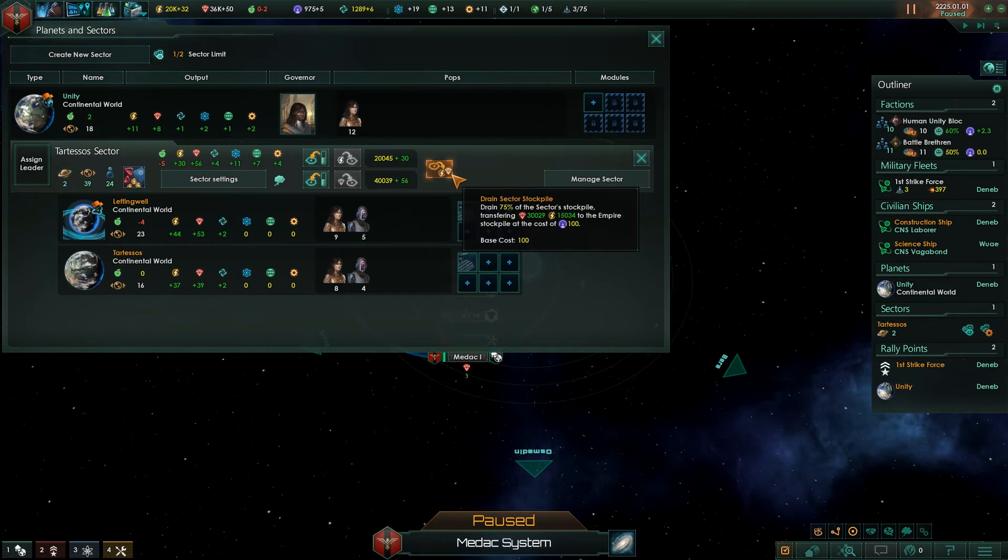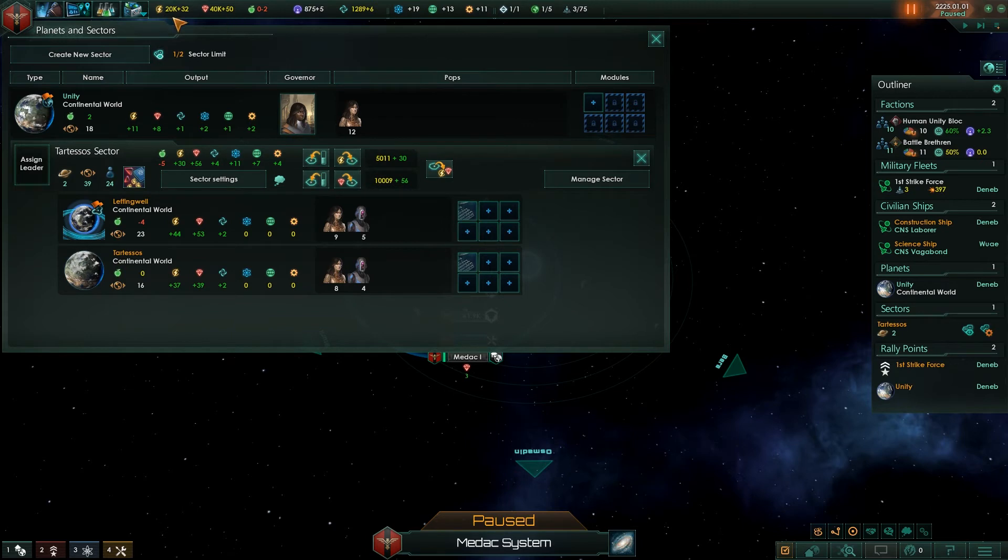You can also use influence to drain the stockpile — I can click this button and take a bunch of their resources. Some people will use sectors as a bank. If you are maxed out on your stuff, you can dump a bunch of resources into your stockpiles, and then you essentially have resources that are still yours, but you've got to pay influence to take them back. I wouldn't recommend it to a beginner, but if you have a little experience and want to play more advanced, it's actually a great way to store up more resources than you otherwise could.